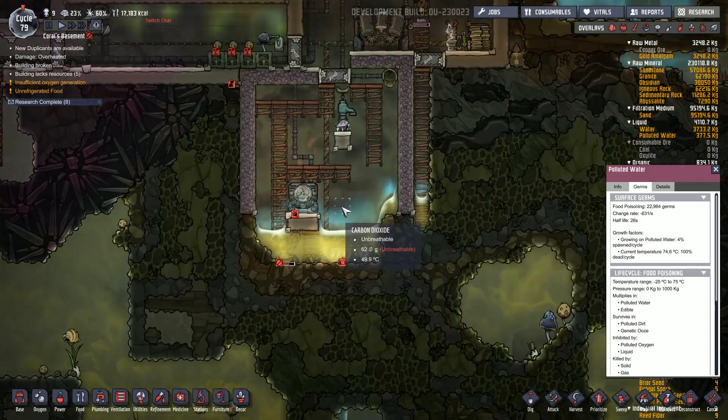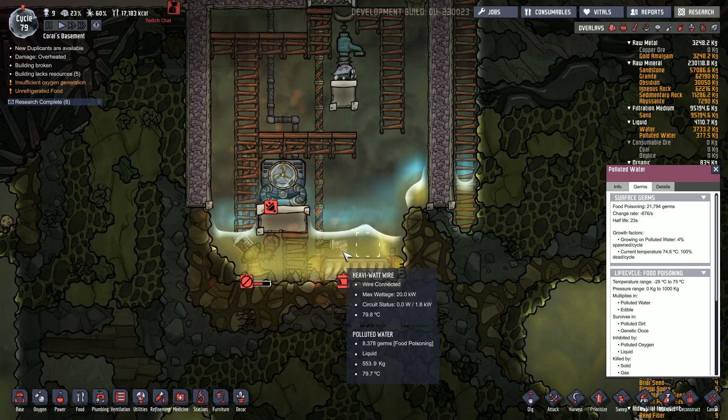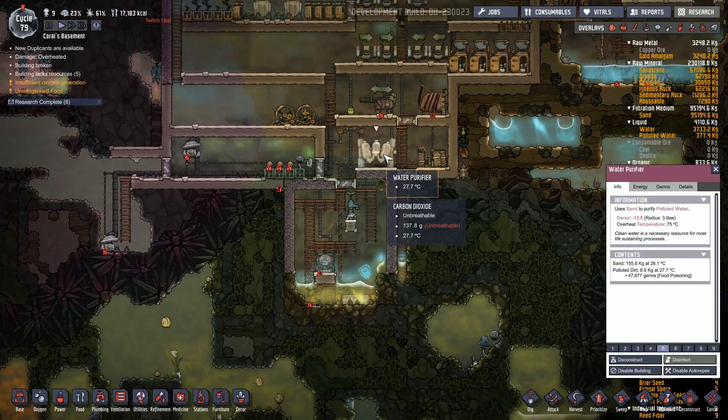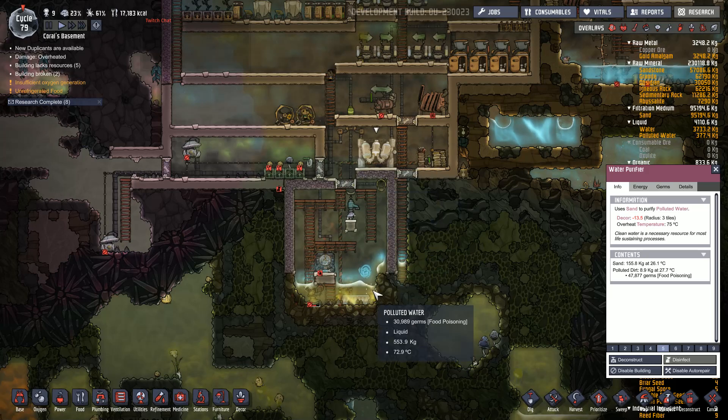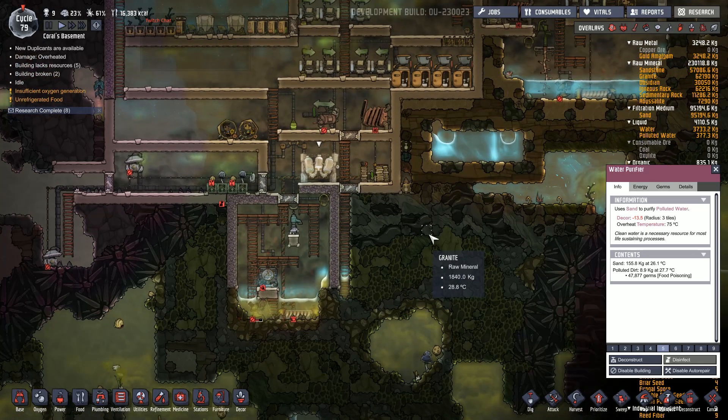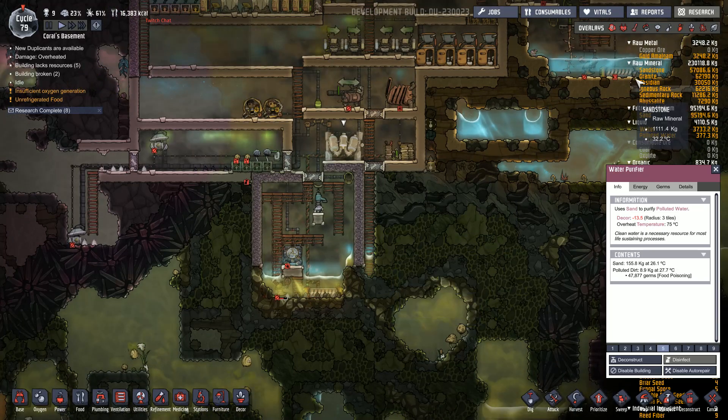The second machine is of course the Water Purifier. This machine purifies the polluted water, turning it into drinkable useful water, and then transfers it right back to your useful water tank.